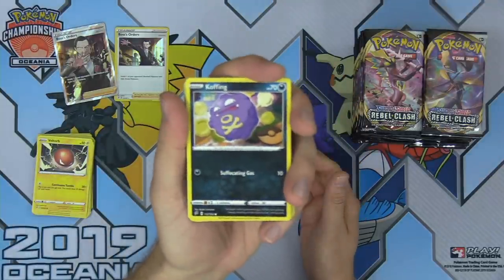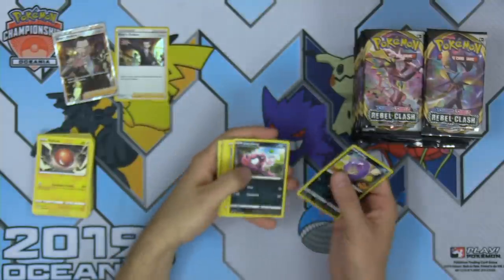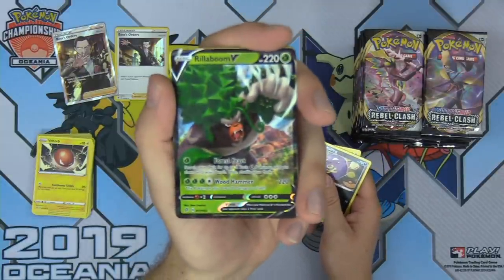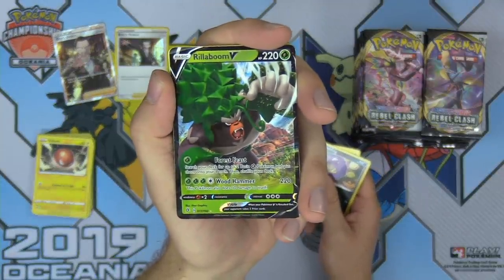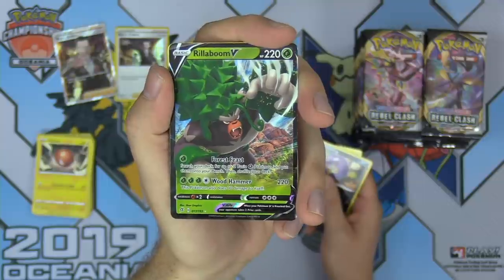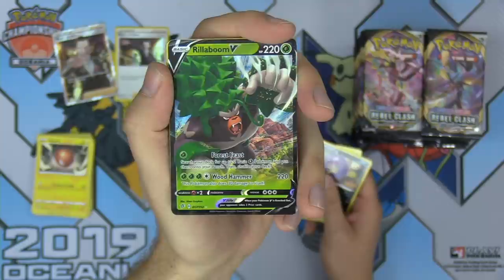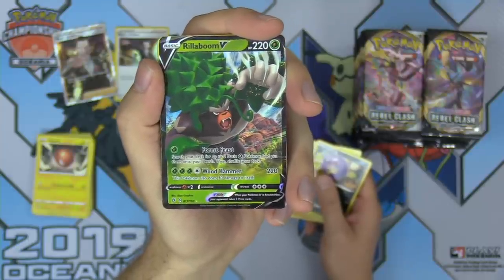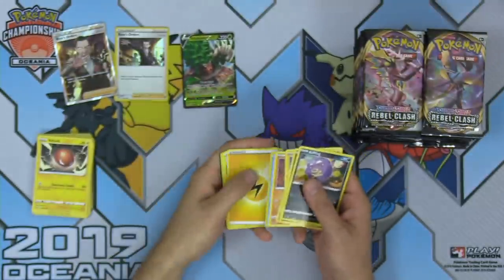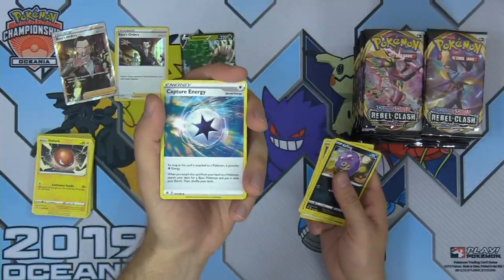Koffing — the artwork on that Koffing, he's just got a smirk like he just let loose some gas, really funny. We've got something in this pack — Rolly Coli — and we've got a Rillaboom V! Fantastic new card from Rebel Clash. Forest Feast for one Grass energy: search your deck for up to two basic Grass Pokemon and put them onto your bench. Wood Hammer for four energy: 220 damage and you heal 30 damage from yourself. Great for Rillaboom decks. Capture Energy — really good for setup decks, lets you get a basic Pokemon out of your deck when you attach it.